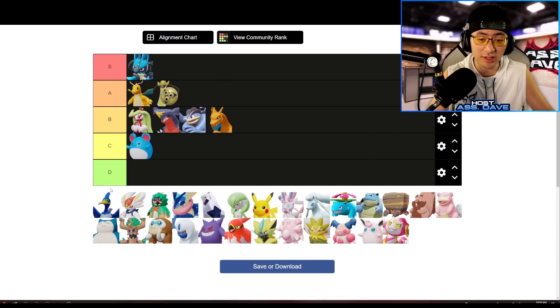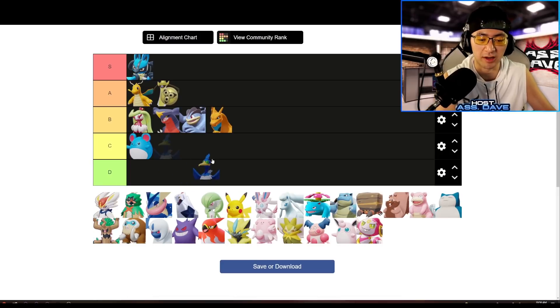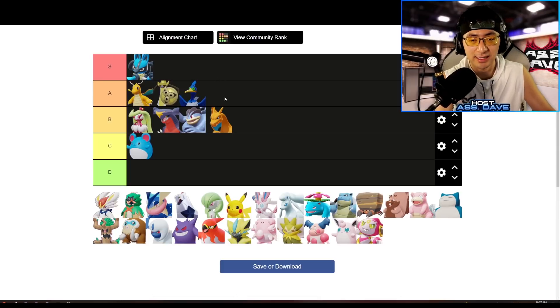With All-Rounders out of the way, let's talk about Attackers. Cramorant is an interesting Pokemon. With the recent buff on Air Slash, the damage is really, really good. Even if you don't go jungle Cramorant, the most popular playstyle is still Surf and Hurricane as a ranged attacker, similar to Pikachu. With the buff on the Unite move charging faster, Cramorant is quite decent right now. I'll put Cramorant in A-tier for Attackers.